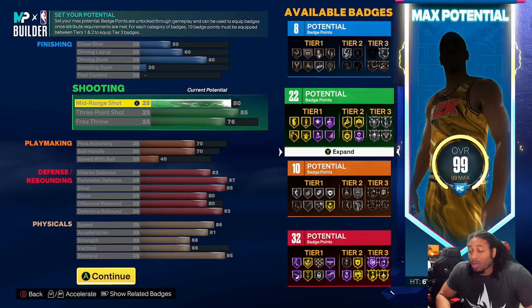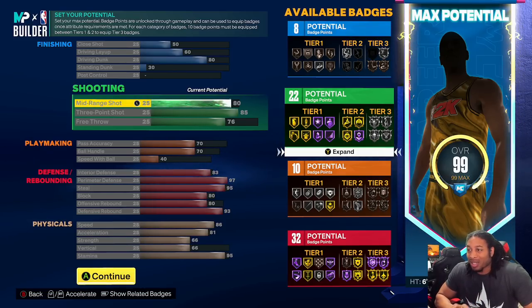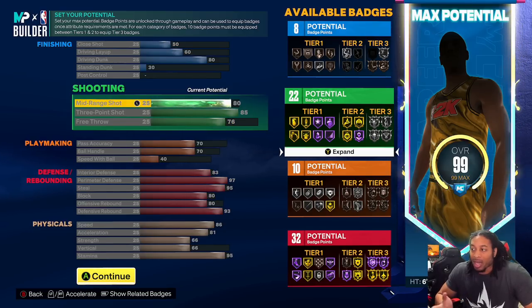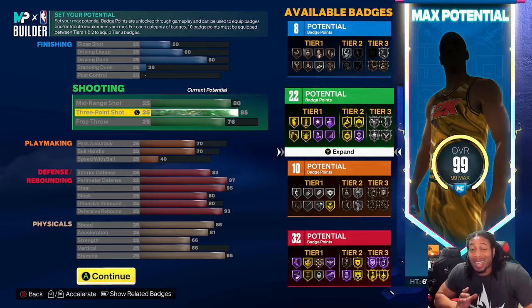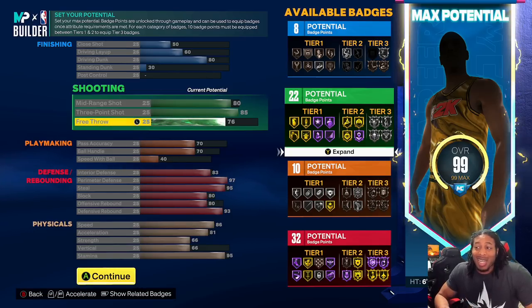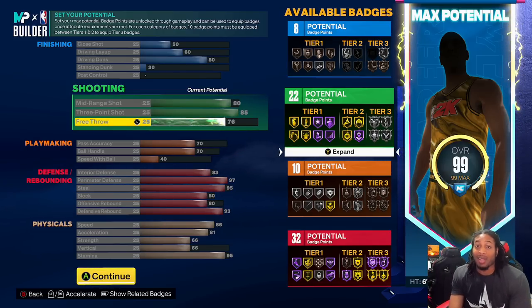Mid-range, we went with 80 again just because I wanted my mid-range to be close to the three — I didn't want a big difference. You can go lower if you want; some people go 70 on mid-range. But I also wanted enough badges, because if you go down too much you only get 21, and 79 gave me that. So I figured let's just go with 80 and we can get that 85 three-ball. Because if you go down on your three-ball, you lose limitless range on silver. I just wanted to make sure we got limitless range on silver, but even how the game is looking right now you might not even need limitless range if you know how to time your shots. Free throw is at 76 — I had leftover points and that's where I wanted to put them.